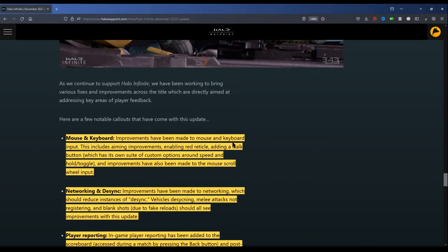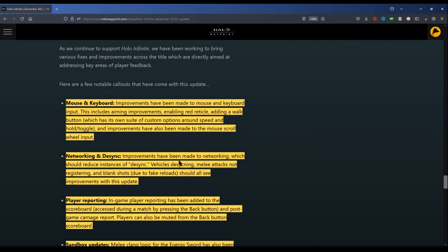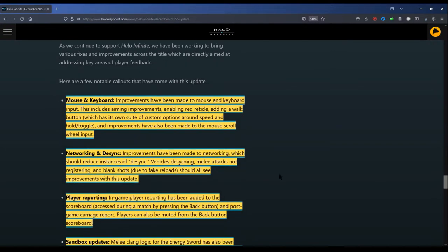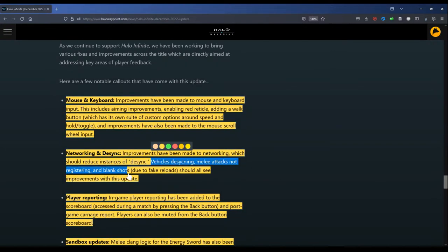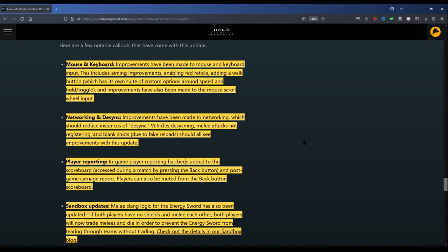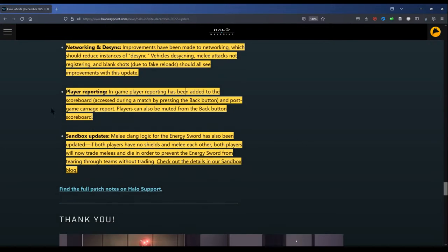Networking and desync improvements have been made to networking which should — keyword 'should' — reduce instances of desync: vehicles desyncing, melee attacks not registering, and blank shots. These are all pretty big ones I've dealt with regularly. The teleporting bug or getting shot around walls was not touched upon in this update.